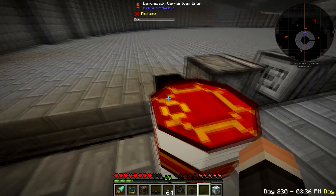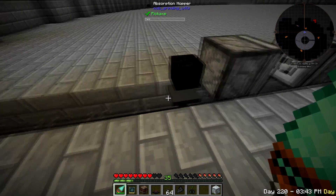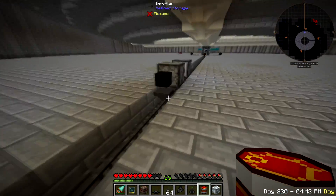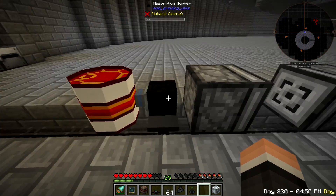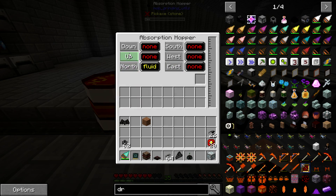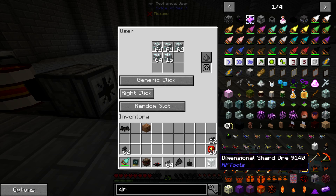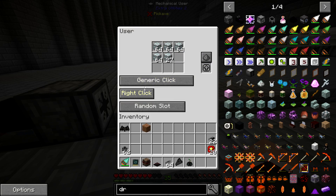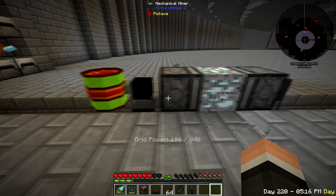We're gonna add a barrel right here. Oh - did that get imported? Well, that does work. Okay, so we're gonna take the drum and throw it right here. Then we're gonna set the side - down can go items, that is fine. Then I should just have to throw this in here and set this to place block.